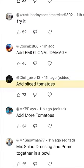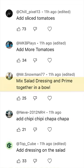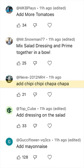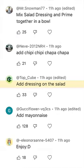Add emotional damage. Failure. Add sliced tomatoes. Add more tomatoes. Another one. Mix salad dressing and prime together in a bowl. Add chippy chippy chappa chappa.